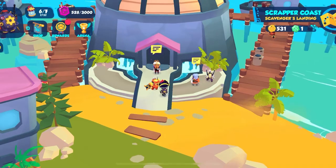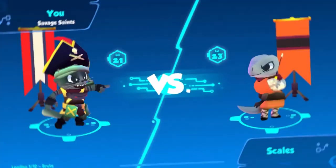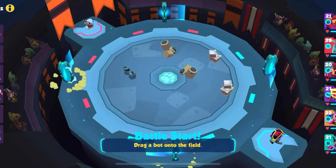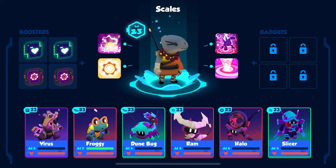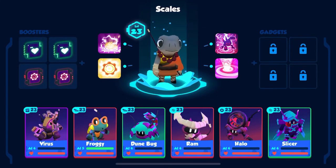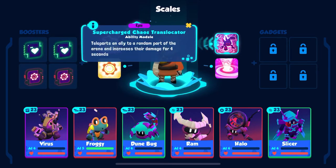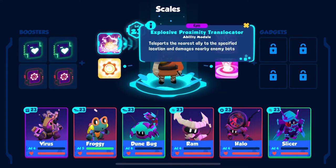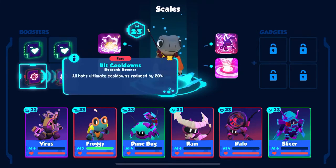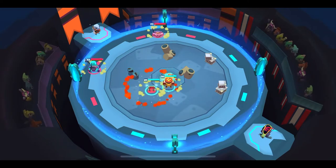So let's see how far I get in this particular match. Hello Scales, let's go! Before we properly kick off, let's have a look at what Scales is actually running. We've got Virus, Froggy, Dune Bug, Ram, Halo, and a Slicer. Abilities: Hyper Drain, Supercharged Chaos Translocator, Hyper Charge, and the Explosive Proximity Translocator. Boosters are two ult cooldowns and two lifesteals.